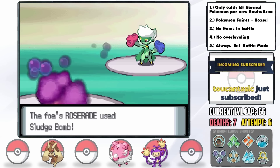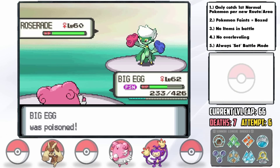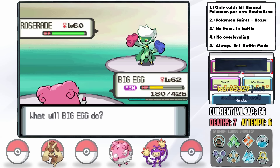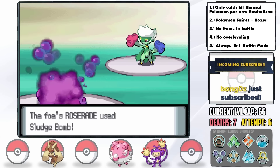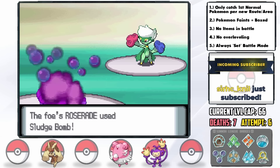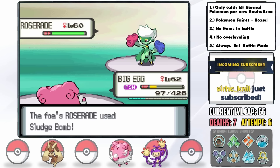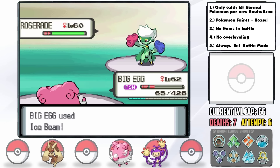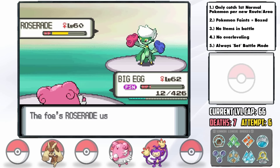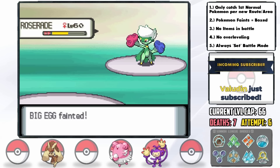In comes Roserade and on its very first Sludge Bomb it gets the poison on us — then we miss our Ice Beam. I've never seen luck this bad in my decades of playing Pokémon. I'm forced to go for Soft Boil then set up Light Screen. I go for Ice Beam, she outspeeds and hits us with Sludge Bomb — and we get crit again. Ice Beam does over half but due to the poison and the crit, Blissey gets outsped and taken down in one more Sludge Bomb. We were one Ice Beam away. The amount of crits we got in the Elite Four when we literally didn't get one the entire time beforehand is absolutely insane.